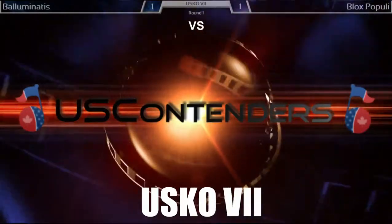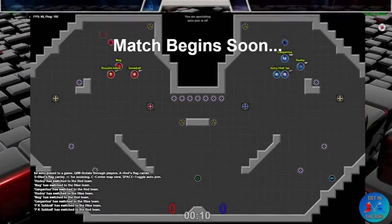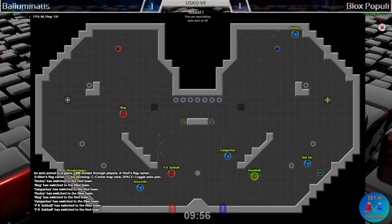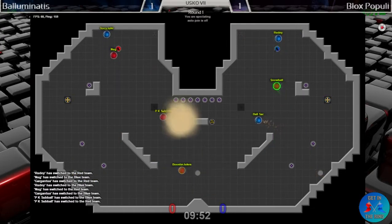Alright, so now we have Box Populi on the left red team — it is a 1-1 game, so effectively 0-0. And then we have Ball Illuminati's on the right the blue team. Snowball and Juicy Juke the respective leaders for the team so far. Snowball picks up the tag for a really nice boost off of the fortuitous bomb.